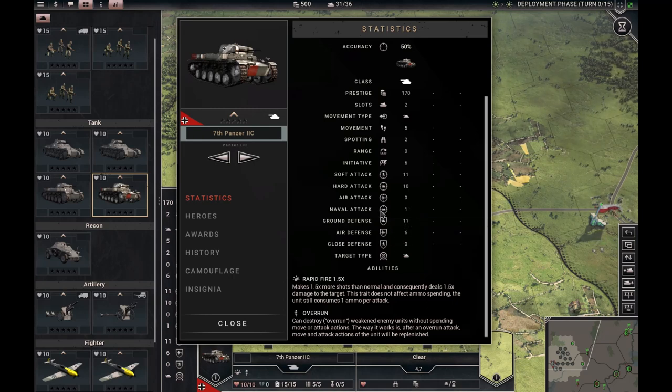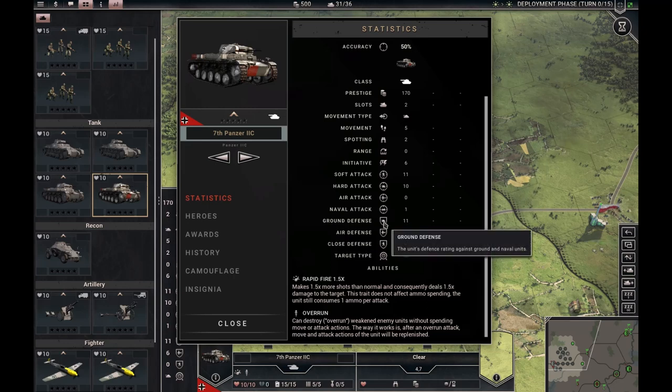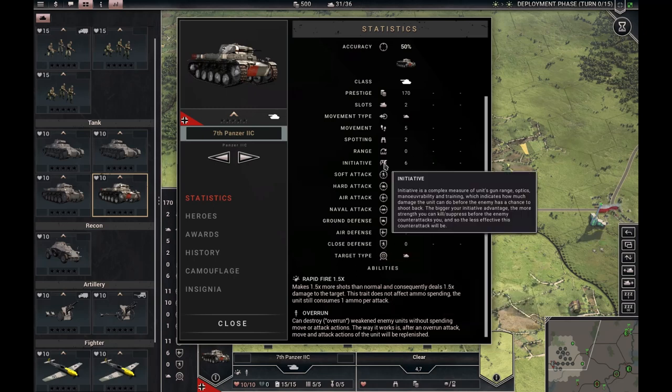Naval attack is very minimal — maybe you could shoot at a patrol boat near shore, but it won't be effective at all. Ground defense and defense against aircraft: here you have zero close defense. You can compare the eleven ground defense to zero close defense, and you can start imagining that you are much more likely to take damage in close terrain. So don't stand in close terrain and don't attack into close terrain with your tanks.